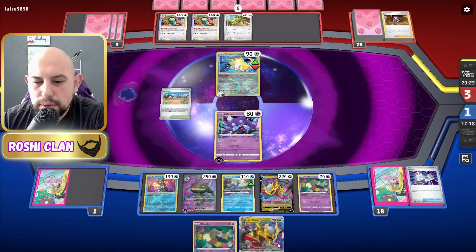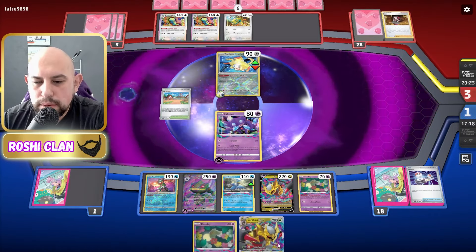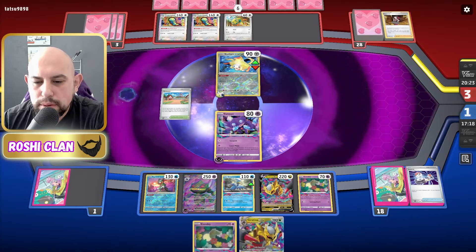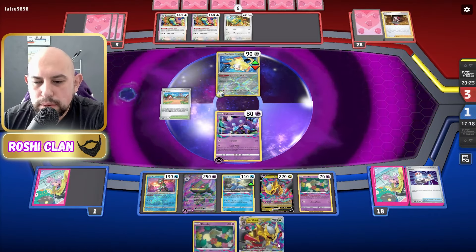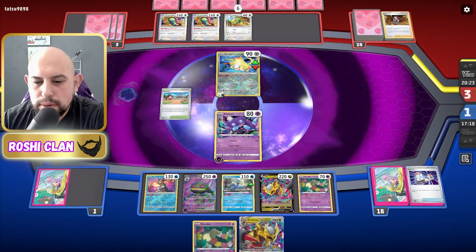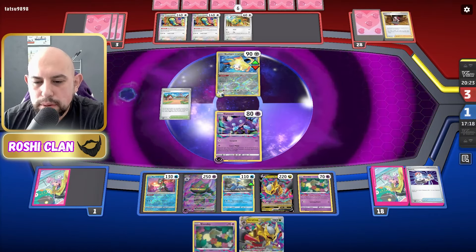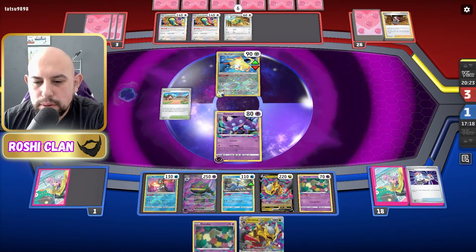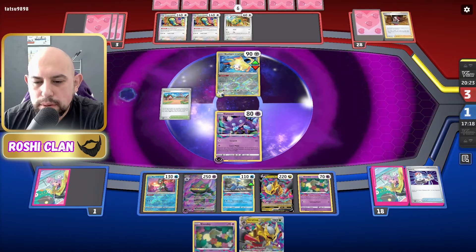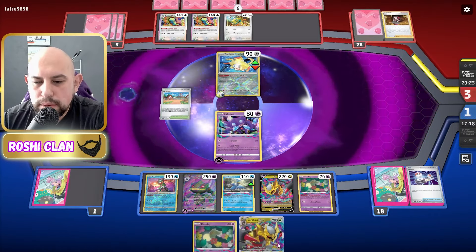We definitely need you. If we're going to do Bernette we're going to get it back. I'm at 12 now so we have got something here, but I've done an attachment which is really annoying. I can't evolve, can't do that, can't do that. Let's do a retreat, go into this, and spit at it. I messed up with that Bernette — I should have used the Colress first then put it back. Now I've got rid of a Colress and I'm two Colress down.